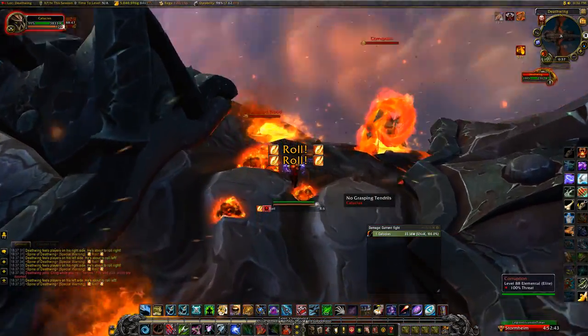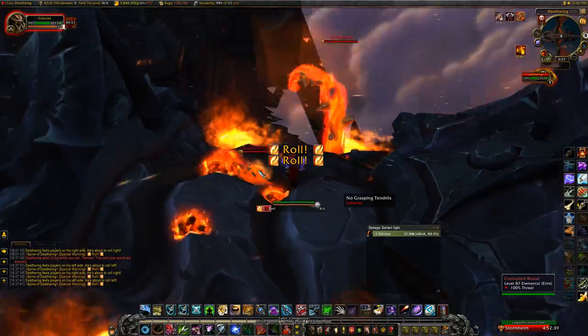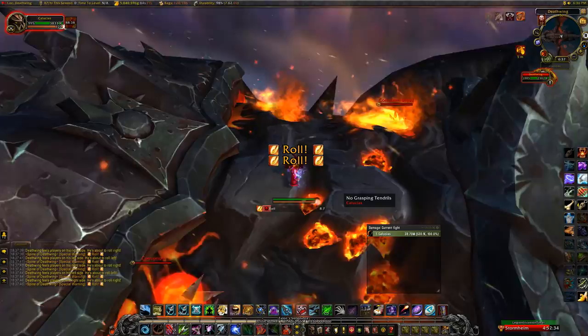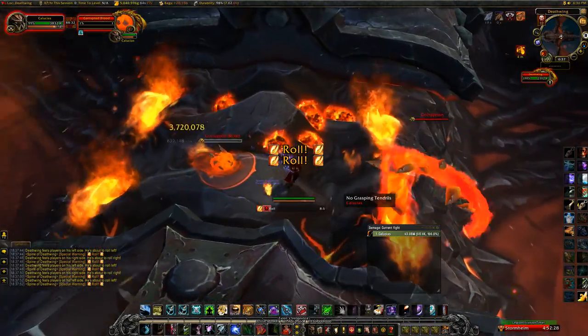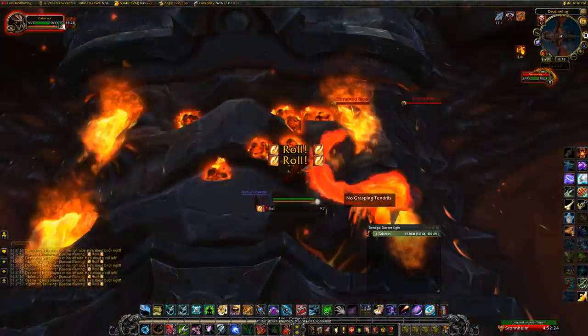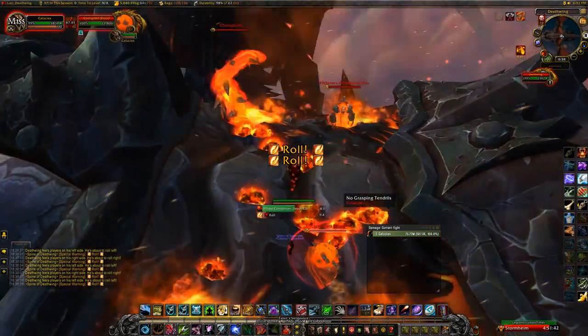At this point, just to keep you up to speed: there should be one corruption tentacle up, no amalgamations up, and you'll see corrupted bloods spawning from the fiery patches on his back. Kill all of the corrupted bloods — try to kill them in the middle of his back as they come towards you. Don't kill the corruption tentacle yet. Once you think you've killed at least nine bloods, kill the corruption tentacle and an amalgamation will spawn.